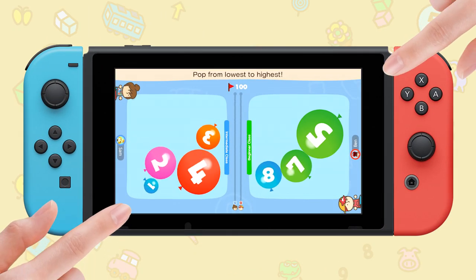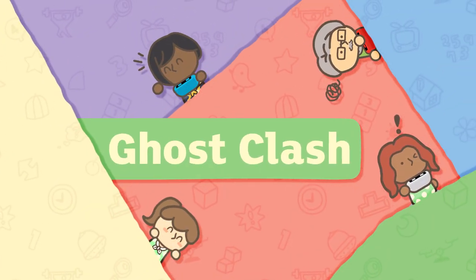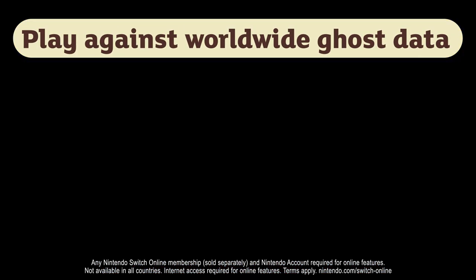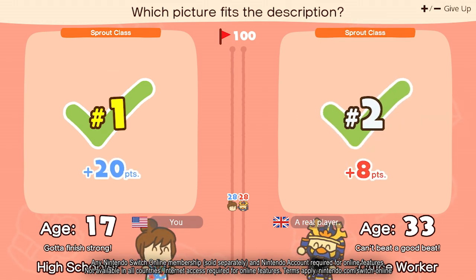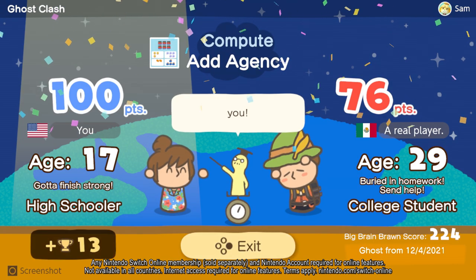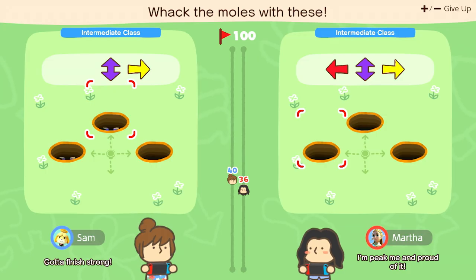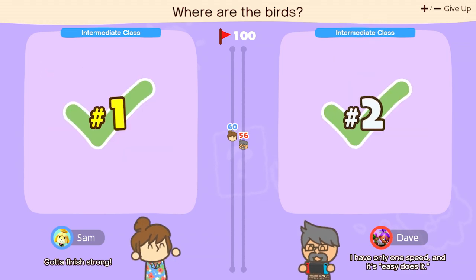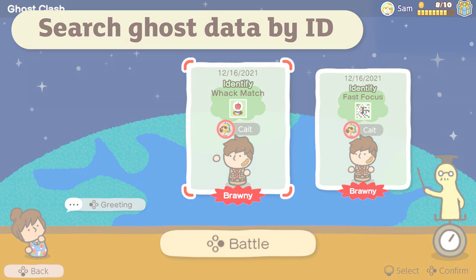Two can also play with touch controls — tap, tap, tap! Connect online to compete against ghost data of family, friends, and all sorts of brainiacs like yourself. And because it is ghost data, there's simply no need to wait for an opponent — challenge them whenever you want. You can also find specific ghost data by searching for their ID, for those of you who really want to show off. You know who you are.